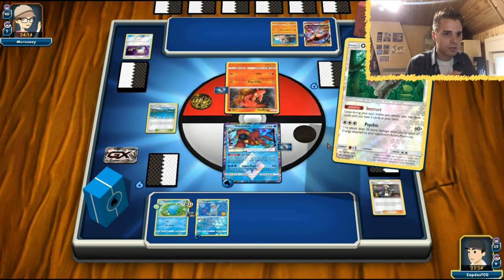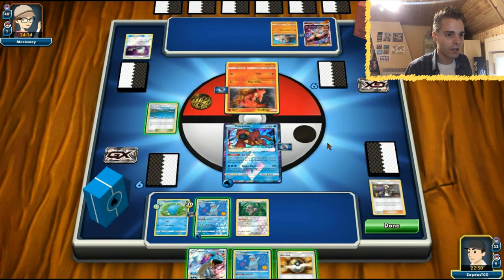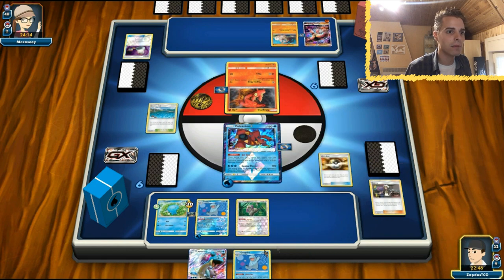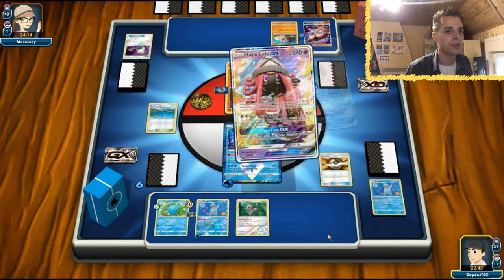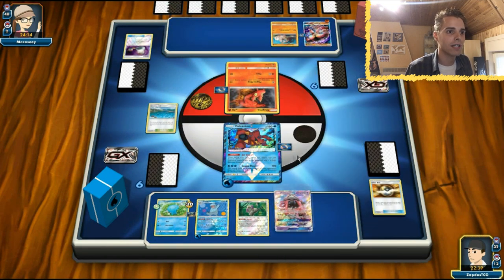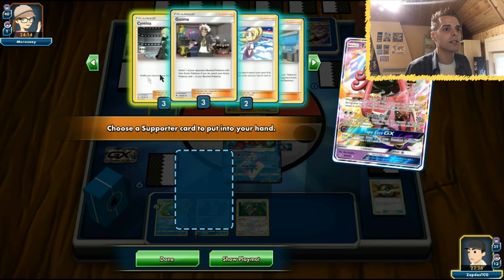We're definitely gonna get a lot of damage on the board thanks to that Volcanion Prism Star. Cynthia is the best plan of action, although Lele can also draw six cards in total. What do we need? One Aqua Patch - there are three in there. Hopefully we draw it.